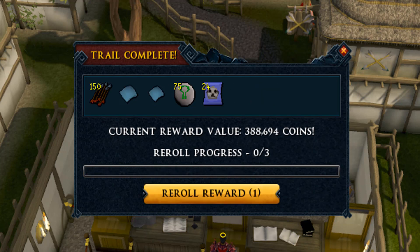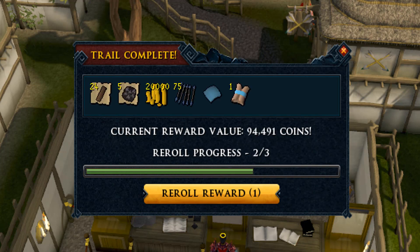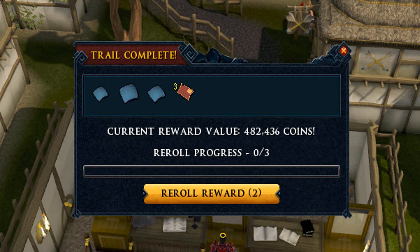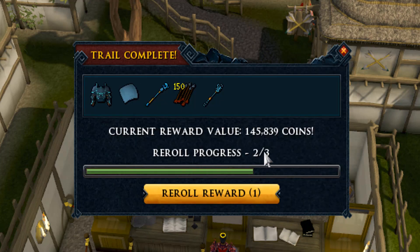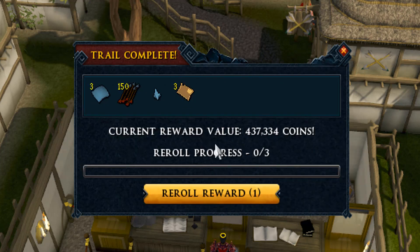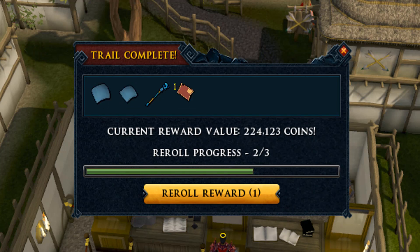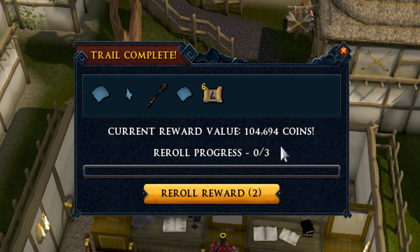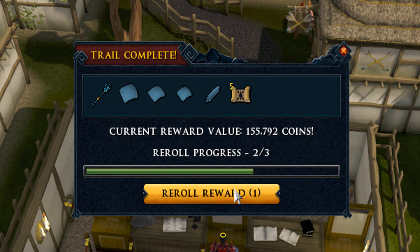The price of the Orlando Smith set is absolutely through the roof right now - I think it's around 3 billion, which is a staggering amount of GP. I could pay it but I don't have that in cash and I don't want to sell my dice just yet. If we get a shadow die in this video we're going to sell the dice and get the Orlando Smith set. I have one shadow die and one barrows die in the bank, and 2.1 billion in cash.